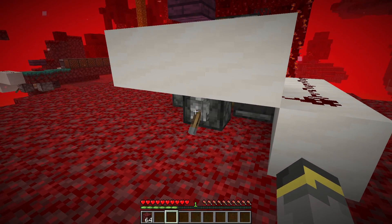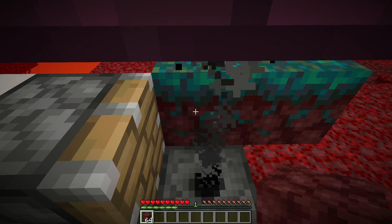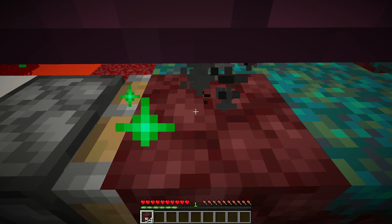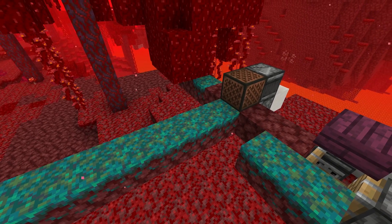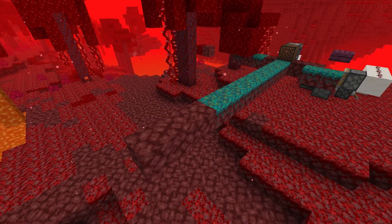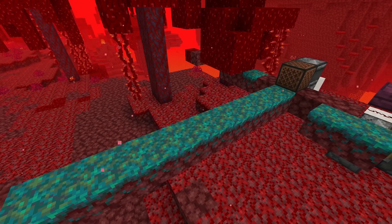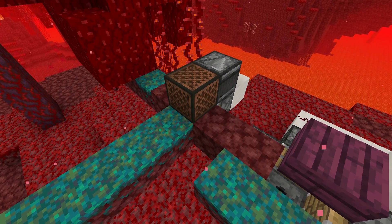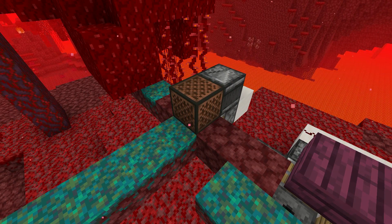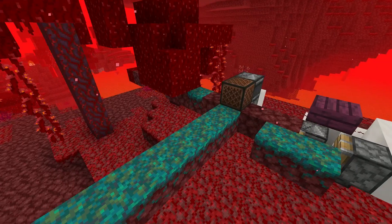The lever on the back of the sticky piston is the on/off switch. To use the farm, first turn it on, then walk up onto the farm and stand against the slab. With netherrack in hand, hold down the use button. The first three netherrack blocks will always be netherrack, but after that you'll start getting nylium. As soon as blocks are moved underneath the piston and the note block updates, all blocks are pushed out. The smart piston circuit slows things down to the perfect speed for nylium to form.